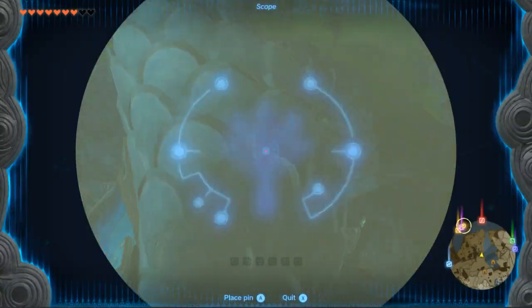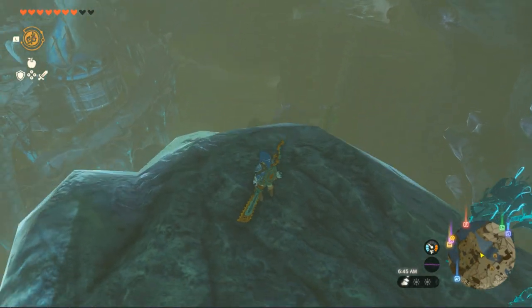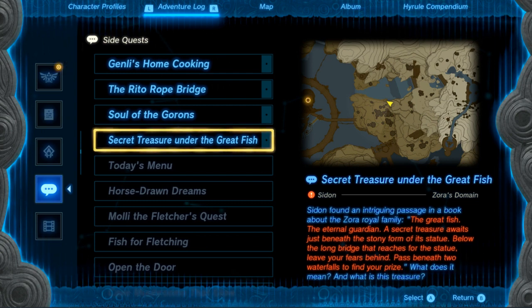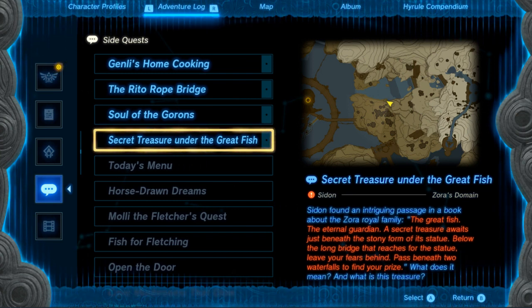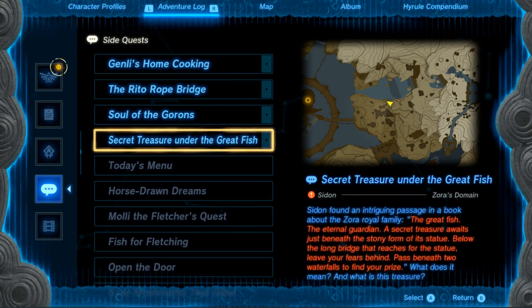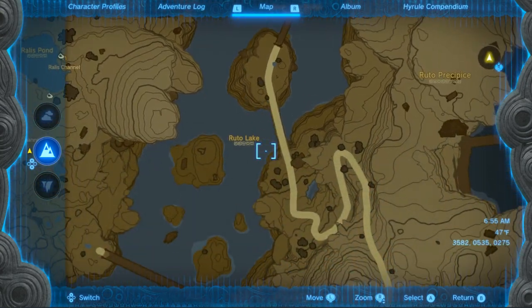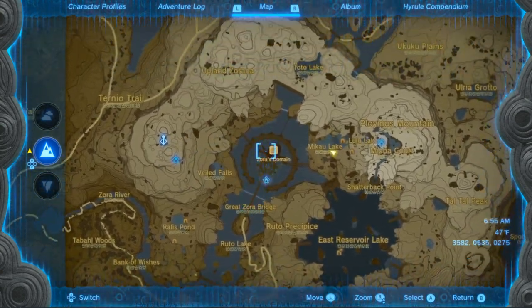Oh it is a fish! I did not know that. And those are the two waterfalls behind it, right? And something mentioned a bridge. Great fish, the eternal guardian - a secret treasure awaits just beneath the stony form of its statue. Below the long bridge that reaches for the statue - leave your fears behind, pass beneath two waterfalls to find your prize. So if you look at this, I guess it's a waterfall here. The long bridge - it's gotta be this Great Sorrow bridge. One waterfall, two waterfall.